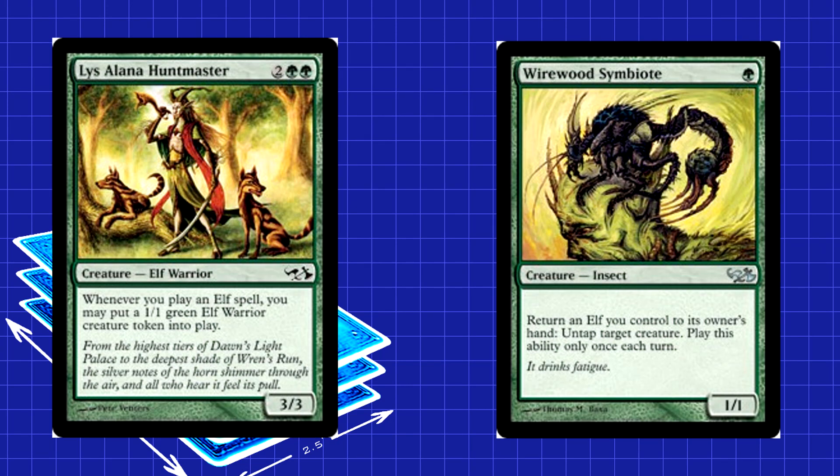One fun synergy in this deck is the interaction between Wirewood Symbiote and Lissalana Huntmaster. The Huntmaster gives you a token whenever you cast an Elf. The Symbiote, while not an Elf itself, lets you return other Elves to your hand. Combine that with another Elf and you can get a free token every turn if you have nothing better to do or a cheap Elf to recast. Unfortunately, the Symbiote can only be activated once each turn so you can't go infinite, but you're still getting an extra creature without spending a card.